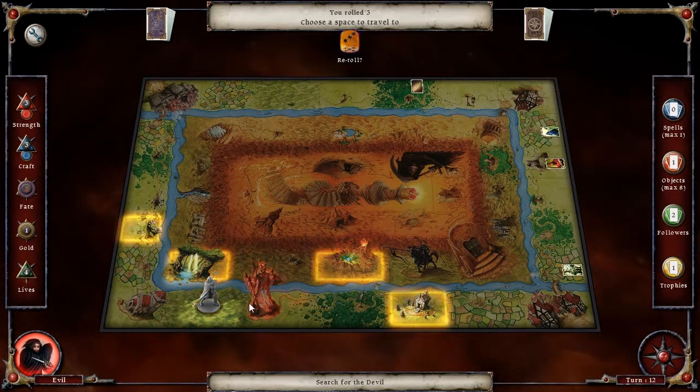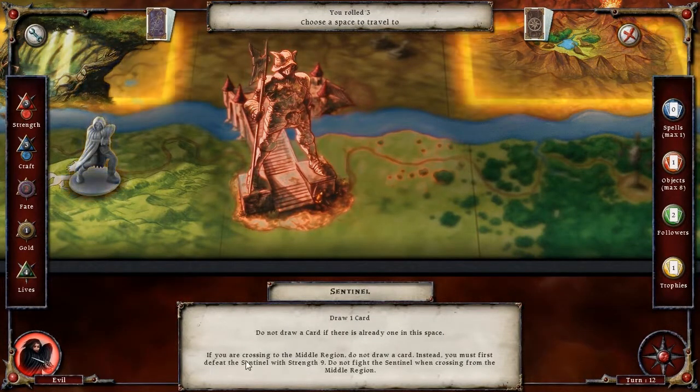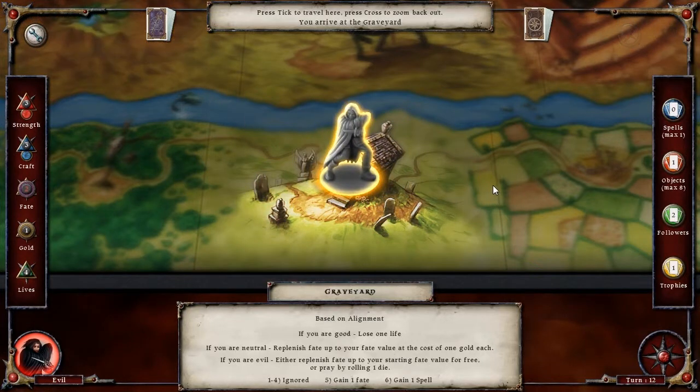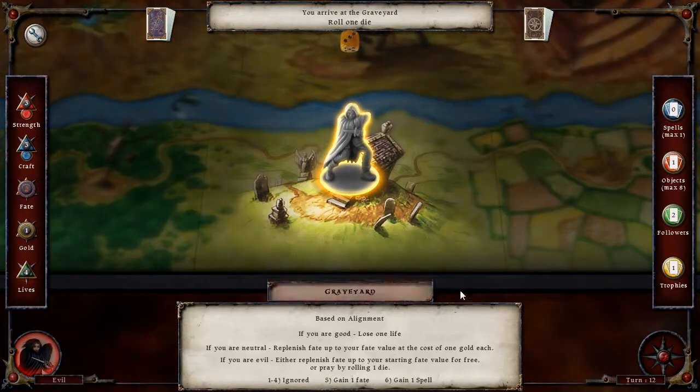I have a craft of three and a strength of three, which will probably make it about six. He has a strength of nine — that is not going to do. Let's head over to the graveyard. Evil people love the graveyard. Honestly, I think all characters should be evil — just hang out at the graveyard.